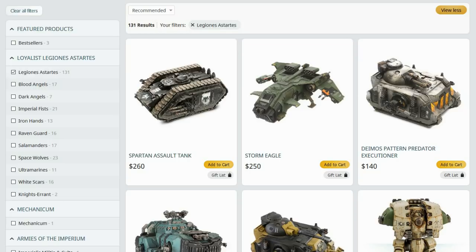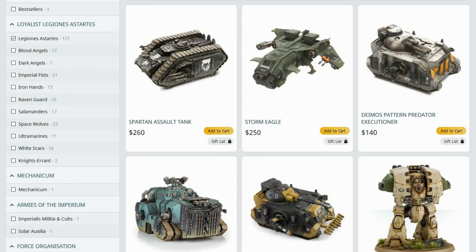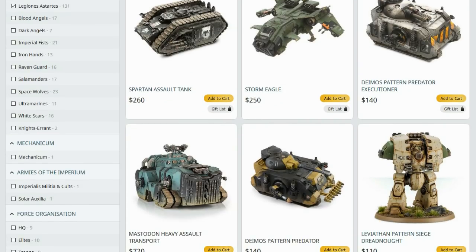All that preamble aside, let's look at some units. We have the Legion and Mechanicum boxes ticked on the 420 web store. We're going to go through both of these. Obviously not every unit is going to be displayed, but I'll quickly point out the ones to avoid. Straight off the bat - Predator Tanks.